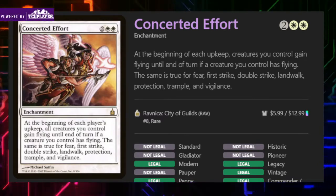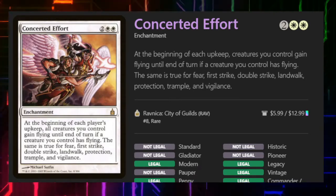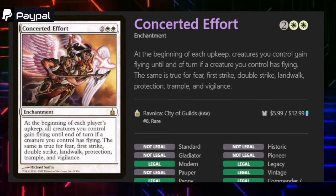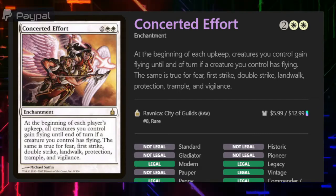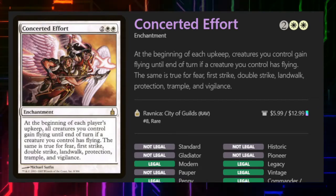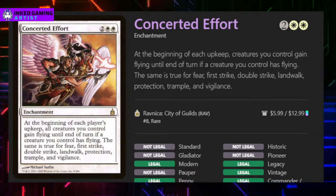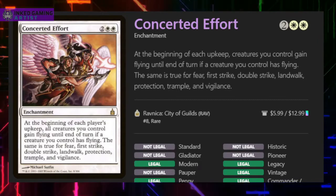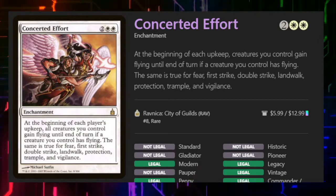What really caught my attention there was the landwalk, since there are actually a lot of different types of landwalk we can leverage. There are other cards that do this similarly, either by stealing the landwalk ability of the card removed from play underneath them, or it being in the graveyard, or just being in play like this one. So if you do get interested in building a landwalk deck, there is some mileage there. Let's go through the different types real quick.